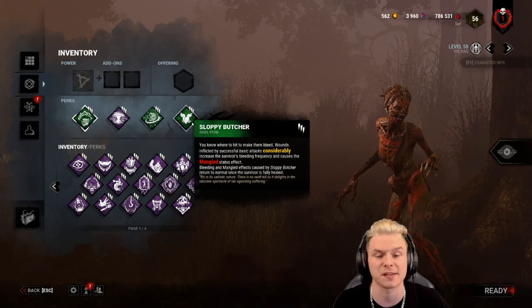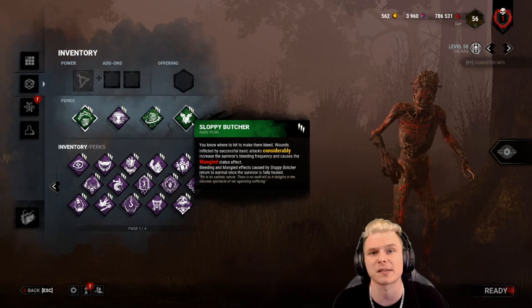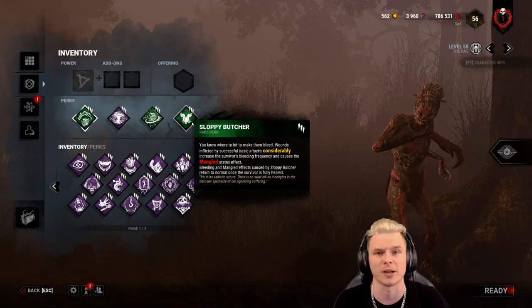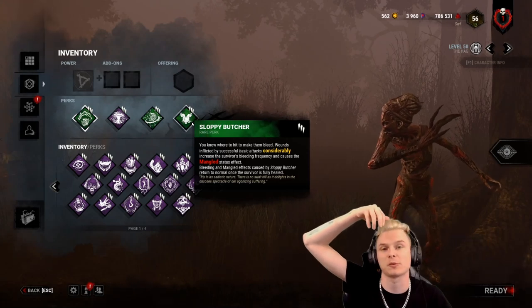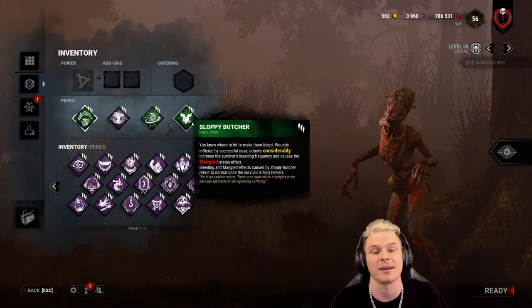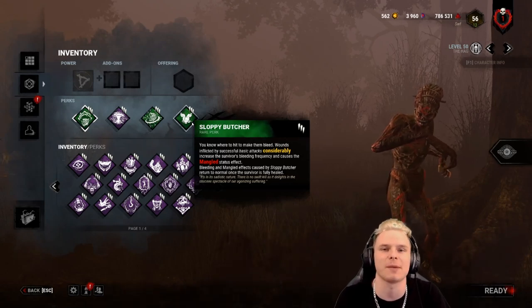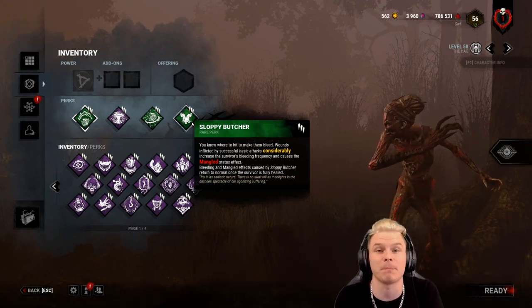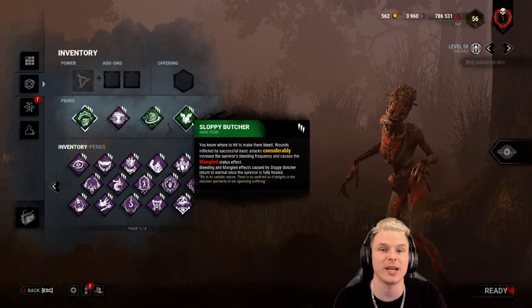What is a perk that's not about consistency? Well, Save the Best for Last — is it the better option? Realistically yes, if you can get your stacks. Once the killer hits a survivor, she will do an animation and recover from her attack. Every time she does the M1, she'll receive a 5% benefit to her cooldown between attacks on the next successful hit. A miss doesn't count.